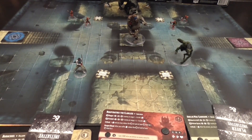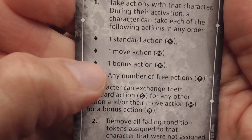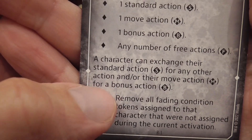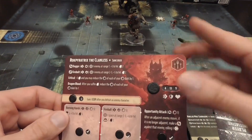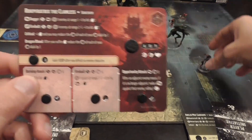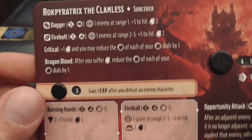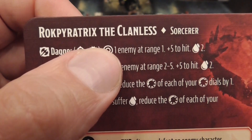When activating your playing characters, you can perform a standard action, a move action, and/or a bonus action — in any order — plus a number of free actions. You can also trade your standard action for an extra move or a bonus action. Movement is straightforward: you look at the character's movement value and move that many squares orthogonally. Standard actions are usually attacks.